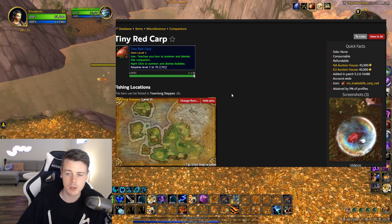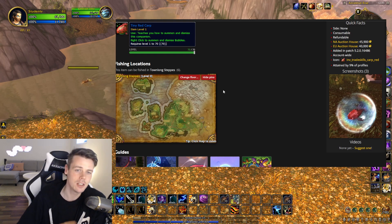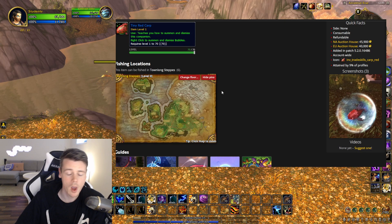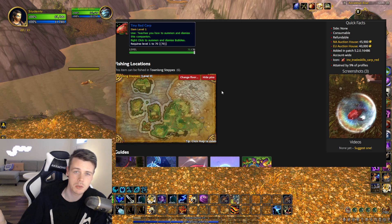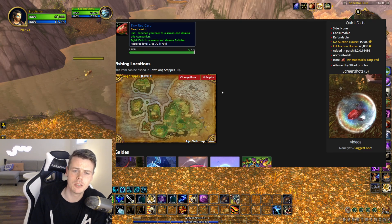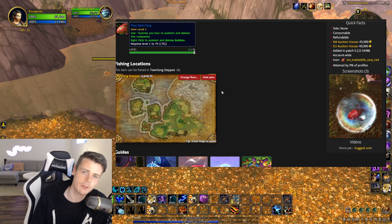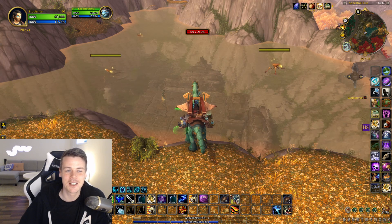Just stick to Townlong Steppes and you can get the Tiny Red Carp. Any of these battle pets can be obtained in open water — you don't need to hunt for schools, which makes it way easier to farm. In my first video on some of these carps, about seven or eight years ago, I told everyone to fish in schools because that's what the Wowhead comment section said. But luckily that information has changed.